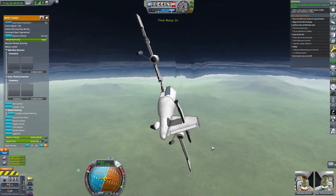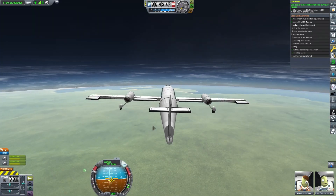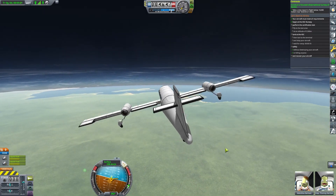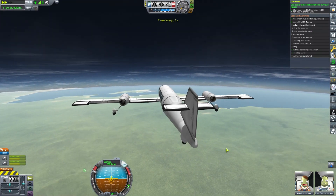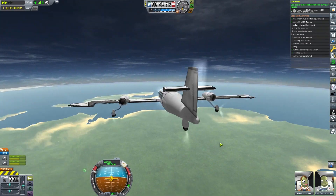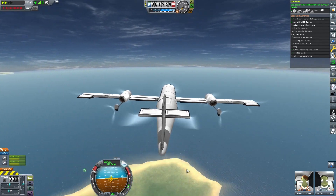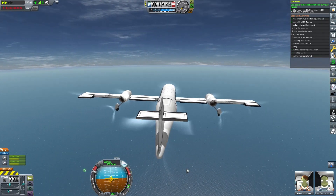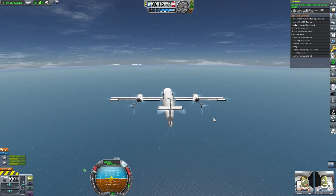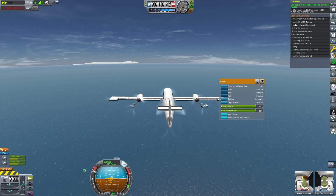I've noticed Val has a bit of a mouth on her, especially if things aren't going her way. Good job with that survey, Val. Now we just need to fly to the testing location. Make sure when you're doing contracts to read the fine print carefully. In our case, there is a particular altitude we need to reach for this contract — we are a little below it right now, so when Val gets to the test area she will have to pull up, and that should complete that part of the contract.